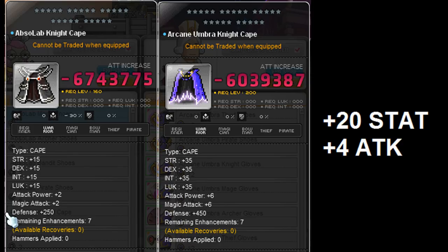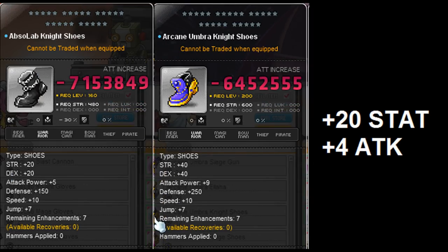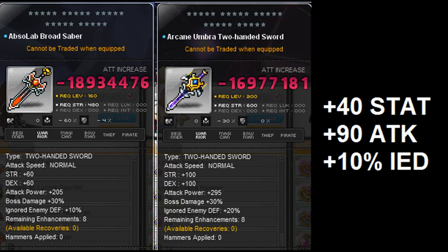Looking at the clean item difference: cape is 20 stats and 4 attack difference, same for gloves and shoes. For shoulders it's a bit special at 21 stats and 10 attack. For the weapon, there's a 90-attack difference for a two-handed sword — obviously different if you use another weapon type — plus 40 stat difference and 10% IED.